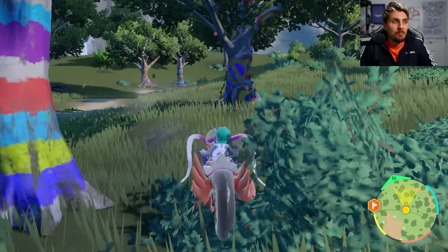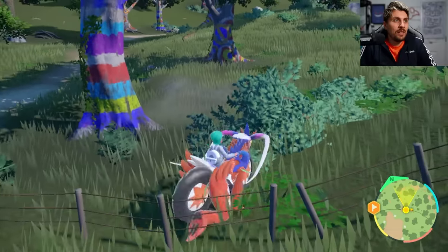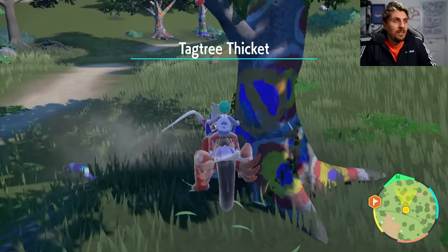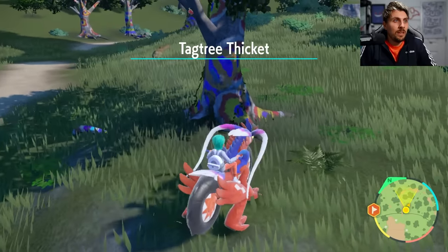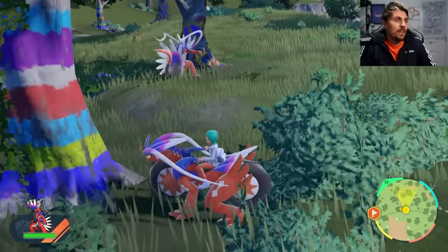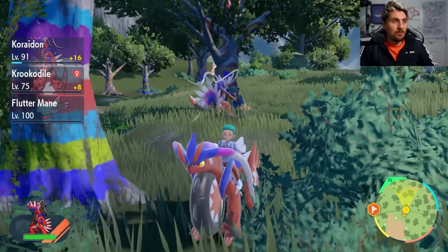You'll already see there's an Applin in the tree, but to knock it down you're going to have to charge at the tree. Use the dash function on your Ride Legendary and bump into the tree — by doing that it should knock down the Applin. Then send out your Ride Legendary and get yourself positioned around the other tree and just stand around and wait.